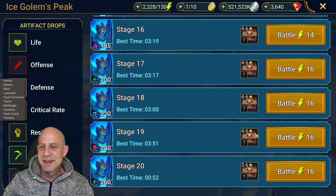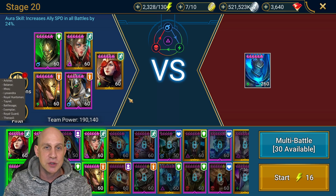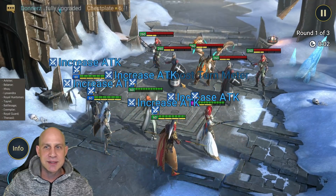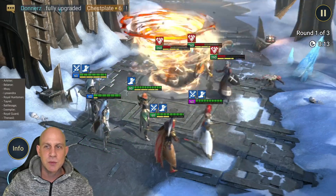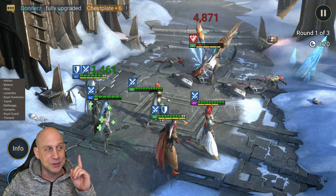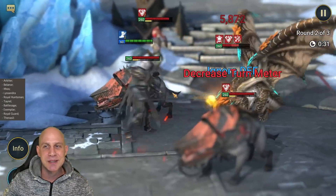Ice Golem is last - here we go. Much harder. For Ice Golem you have to have a decreased attack AoE to make sure you get decreased attack on the boss. When he does all those hits on you and pops off his AoEs, it's very dangerous if you don't have a 50% decreased attack on that boss. We had to bring in Arbiter to revive people because the wave with the reflects from the terror beasts is a nightmare. We've got Royal Huntsman, who I love - a phenomenal champion - and Lysandra to turn meter manipulate, speed us up, and slow them down.